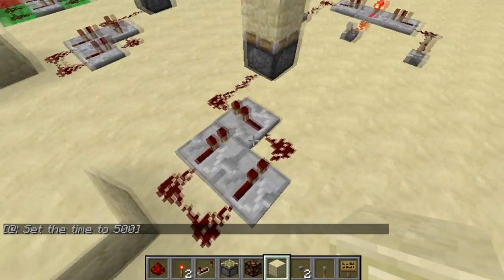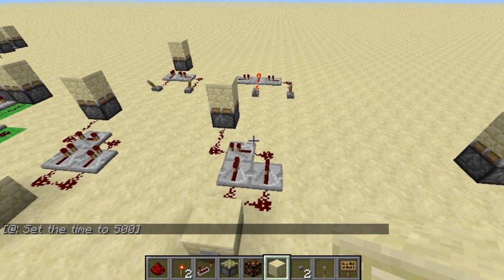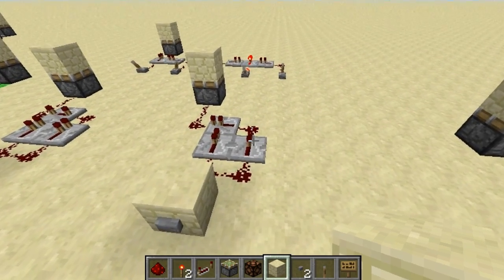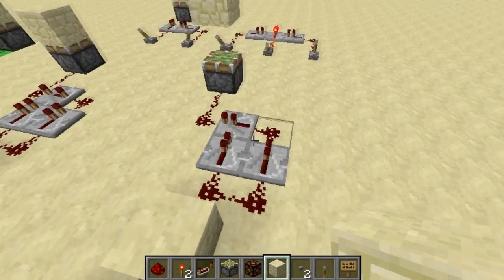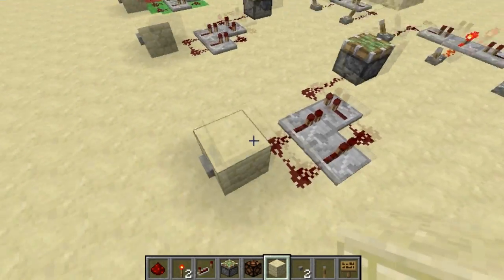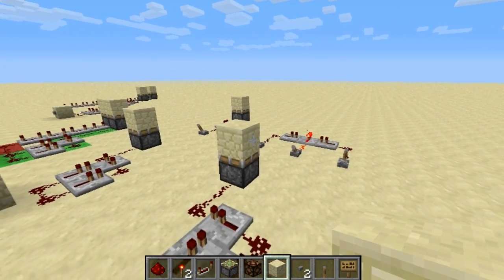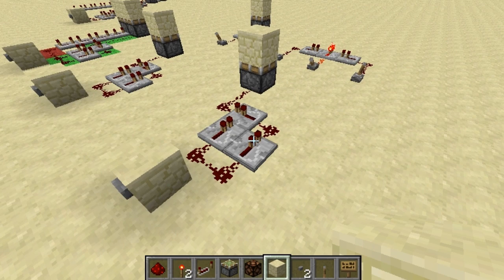Basically in 1.4 they added these cool repeater locks, and they have allowed me to make a monostable circuit that is 1 by 2 by 3. Just remember 1-2-3 and you have it down, and it's about that easy to build. If I press this button right here, you can see that after a short delay the piston extends and pushes the block up, and if I press it again the piston will extend and pull the block back down — one of the main properties of a one-tick pulse.